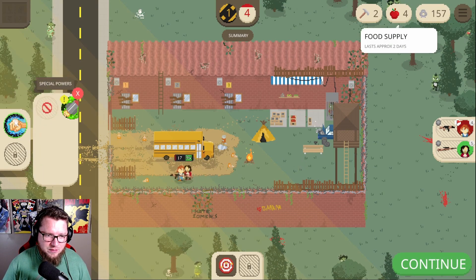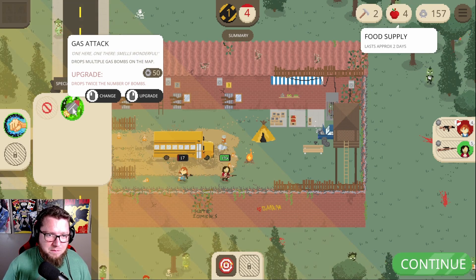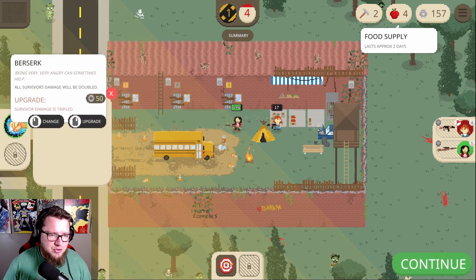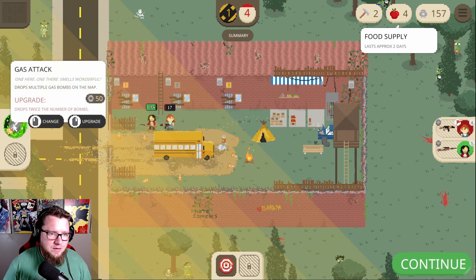New powers! Gas attack. Drops twice the number of bombs. Survivor damage is tripled. Let's get this.